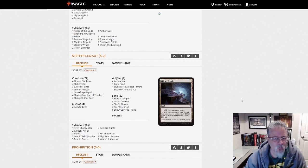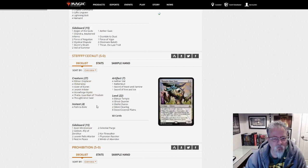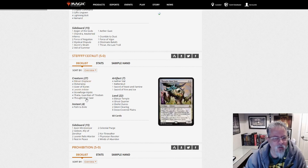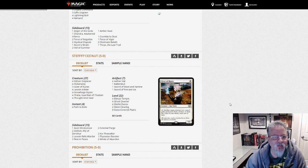Steph numbers out with Mono-White Stoneblade. We've got sort of a Death and Taxes build — Death and Blades, Blades and Taxes, whatever you want to call it. Eldrazi Displacer and Stoneforge Mystic does sound like a pretty good combo, to be honest.